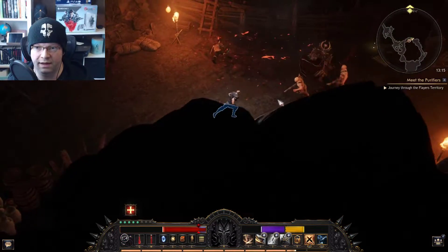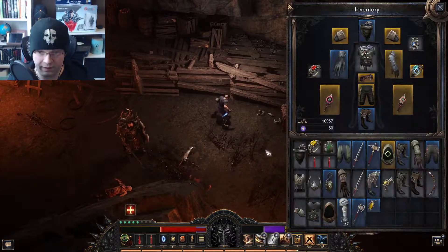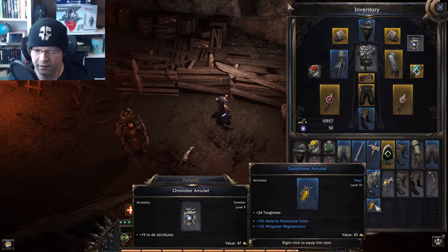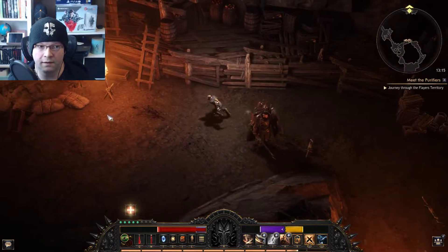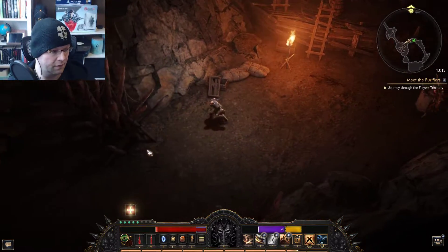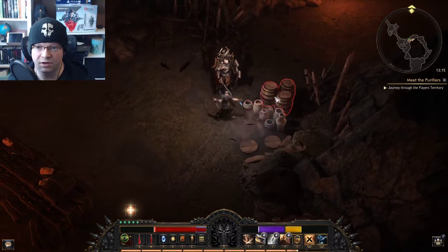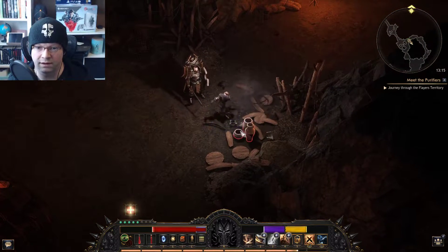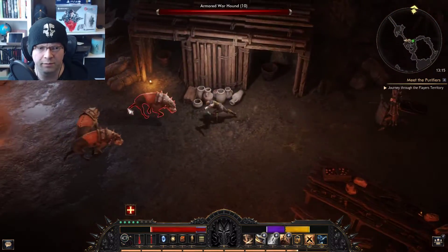Don't want to get blown up again. What do we got with this amulet? Yeah, it's better than what I got — might as well equip it, as simple as that. We're on 15 minutes. We haven't really done much. It's been mainly rambling and roaming and complaining a little bit.